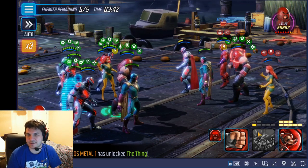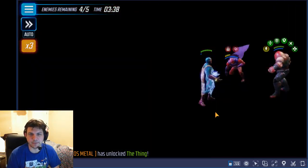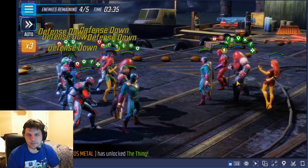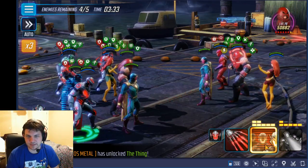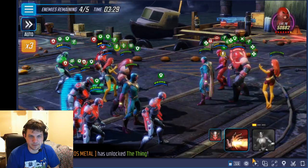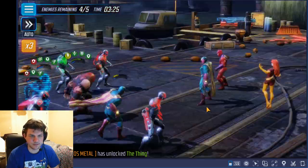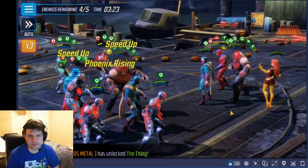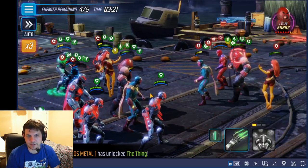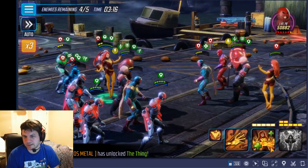If he had Colossus instead of Vision, maybe that would be a problem, and then you wouldn't be able to kill that Dark Phoenix before she comes out. But since I got rid of the Ultron at least, I'm not too worried about it. Got lots of minions up, plenty of stuff to deal with. He's gonna charge here — that's fine, it does some damage — but now my Dark Phoenix is out, and now we just play some Phoenix-on-Phoenix action here.